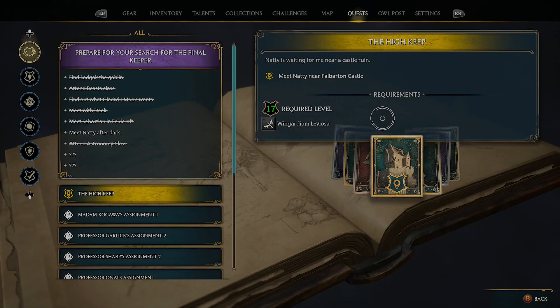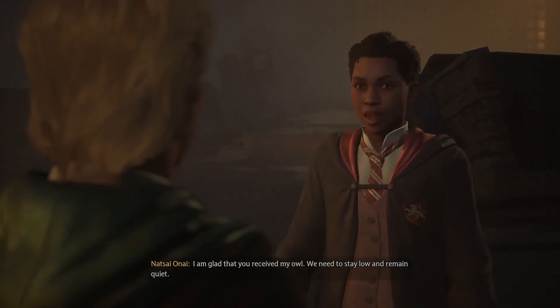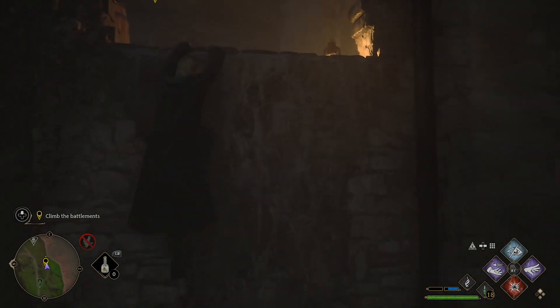First, you must reach level 17 and begin the main story quest, The High Keep, where you meet fellow classmate Natsai Onai at night to steal an incriminating letter to help put Harlow behind bars. Begin the quest and sneak into the keep.